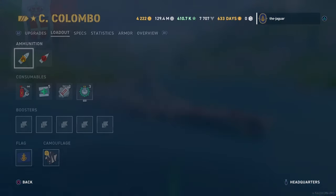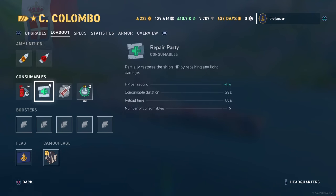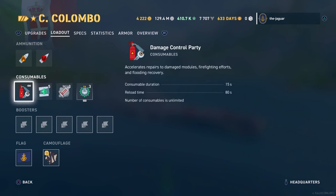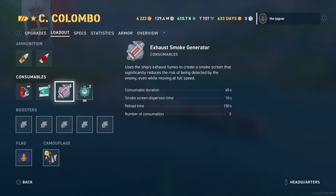Let's check out the loadout. High explosive and armor-piercing shells, which we will get into in a bit. Consumables: the damage control party has a duration of 15 seconds, reloads every 80 seconds, and there's an unlimited number. The repair party consumable will partially restore the ship's HP at a rate of 414 hit points per second, with a duration of 28 seconds, a reload time of 80 seconds, and there are five of those consumables. The exhaust smoke generator has a duration of 45 seconds, dispersion time of 10 seconds, reloads every 150 seconds, and you have three of those consumables.